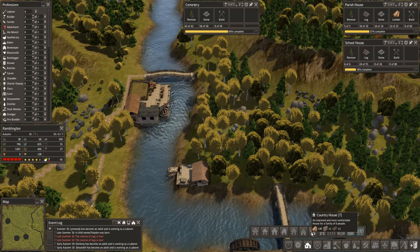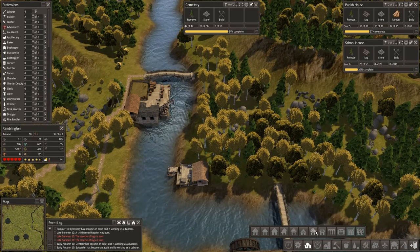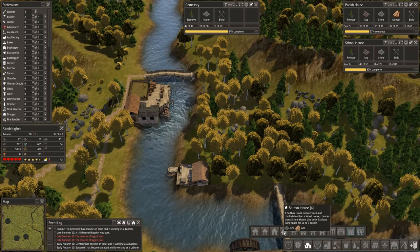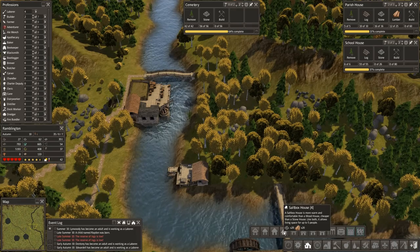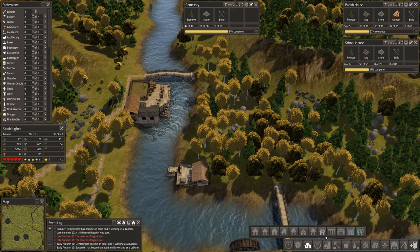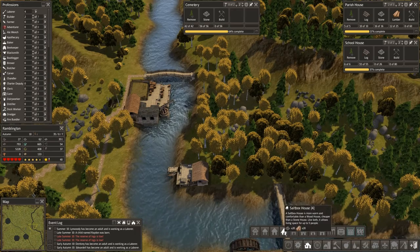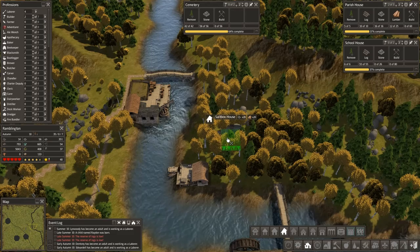A country home — more comfortable, housing up to six people. We probably want to start building with these larger homes. More comfortable than a wood house, cheaper than a stone house — allows five people. Salt box and country house is probably where we want to be concentrating now, except for once in a while throwing some of the other ones in for variety.